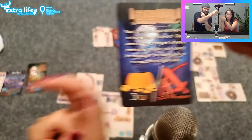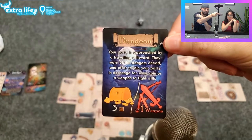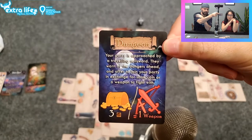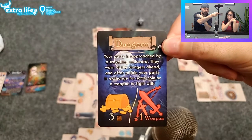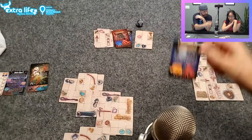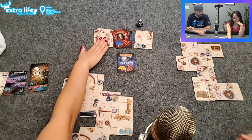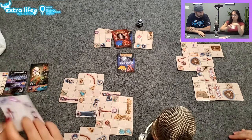Your party is approached by a traveling salesperson who warns of the dangers ahead and offers to join your party in exchange for some coin or a weapon to fight with. Alright, you need three gold, which you have. At a certain point you're almost guaranteed to have everything you need.